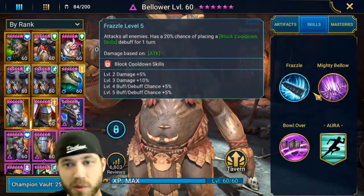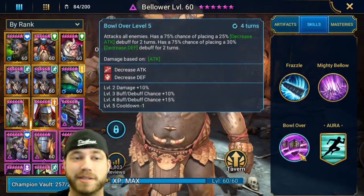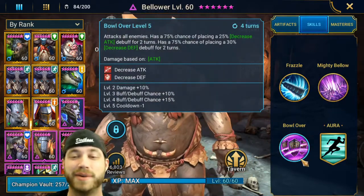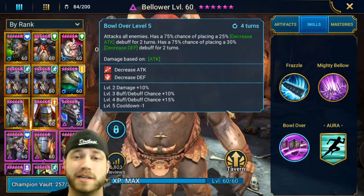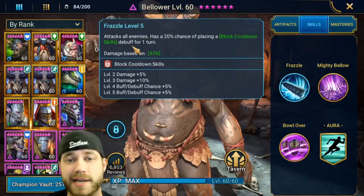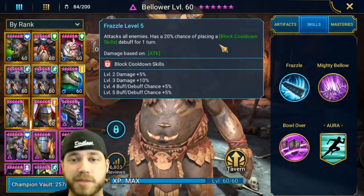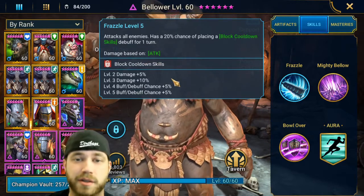His skills. What's great about Bellower is — attacks all enemies, attacks all enemies, attacks all enemies. So he's got 3 hits that attack all enemies. He's a rare that you can level up pretty easily because of the tombs. On his A1, attacks all enemies, 20% chance of placing a block skills cooldown for 1 turn, which gets up to a 30% chance at max level.